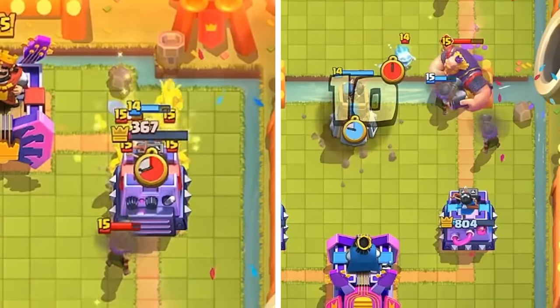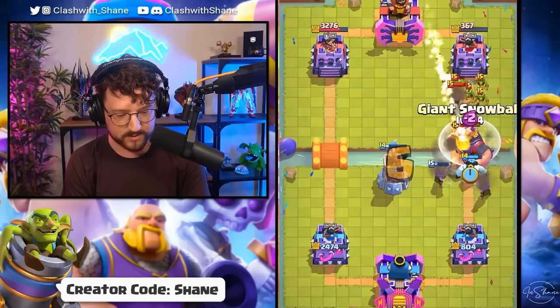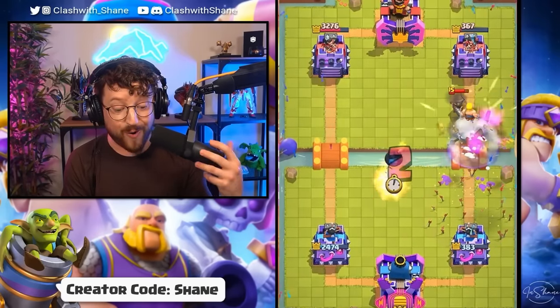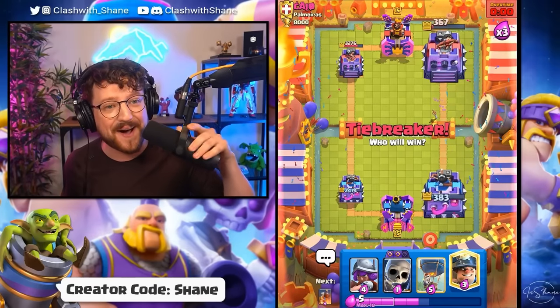Oh, the RG. Come on — don't die now, my friend. 300 HP. 383 versus 367. We win by tiebreaker! Let's go.